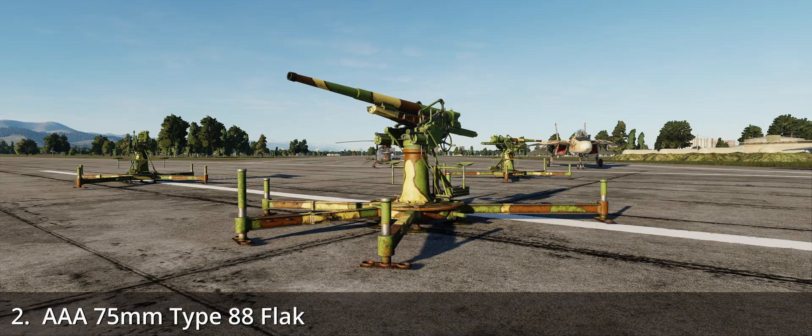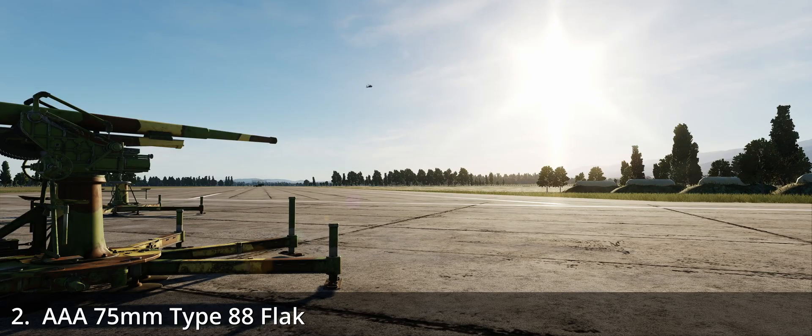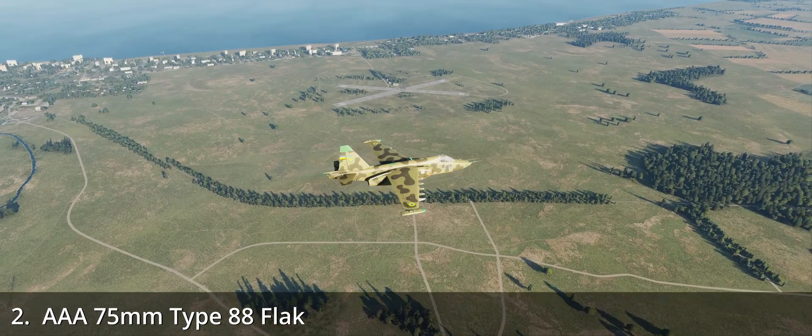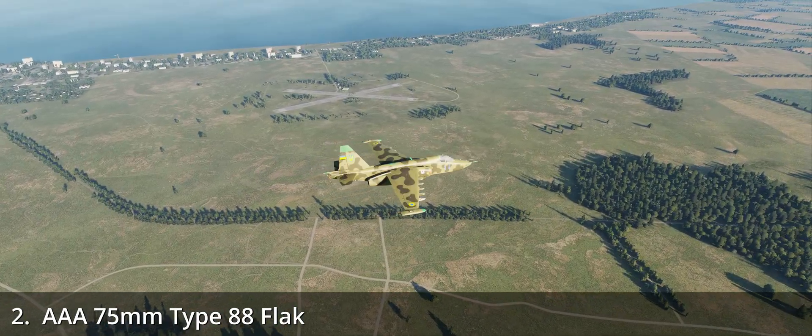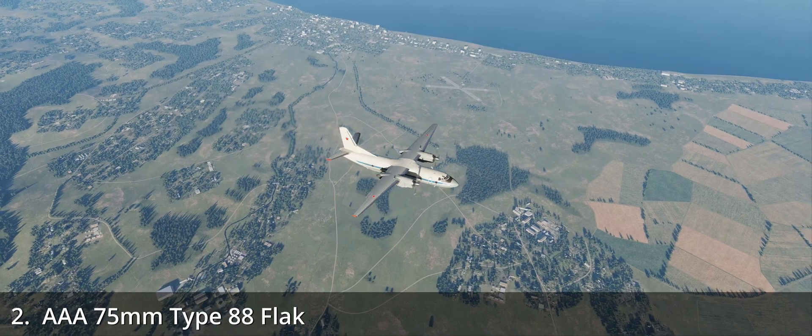The Type 88 Flak is an odd one. As you can see from this test, the gun briefly pointed at the Apache and then returned to the default position, never to be aimed again. Several high-caliber guns require assistance from radars or optical trackers to engage. I added all sorts of devices to the system's group, but I was unable to make it work. If you know how to do it, please let me know.